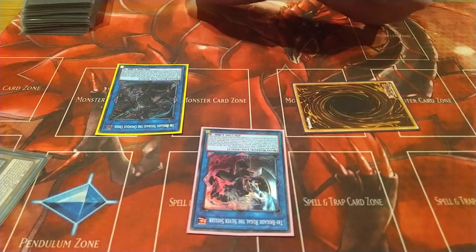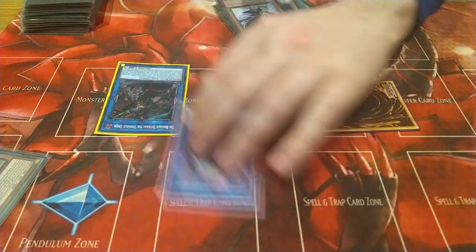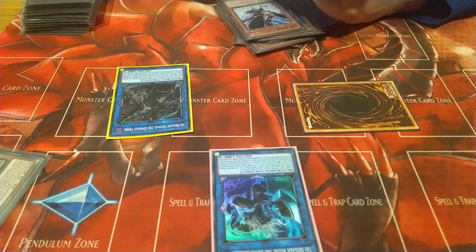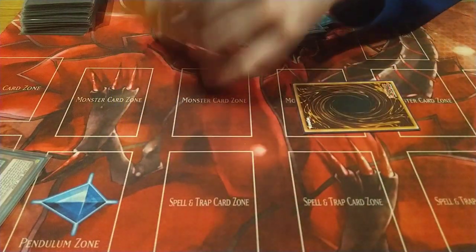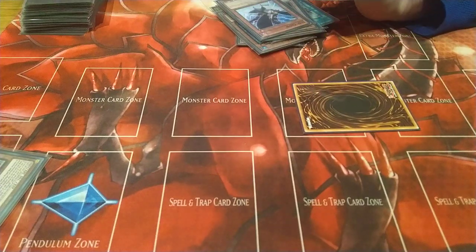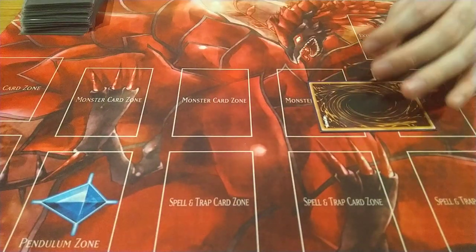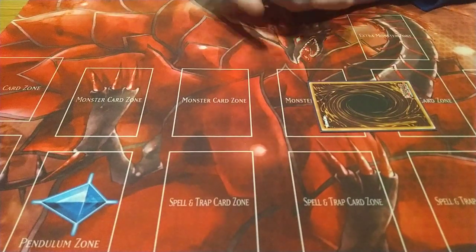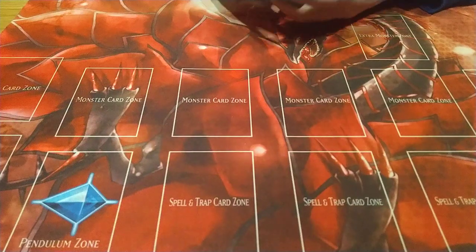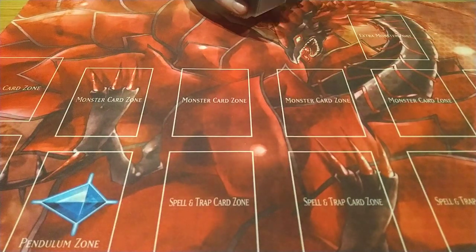Going second you can just make Ominous Omen, try to break the boards, and eventually finish them off with your finisher — be it Dragon or Access Code. I think Lunalight is the better way to play this, and I'm hoping to try Spright in the future. But thank you guys for watching, have a good holiday, and I'll see you guys soon.